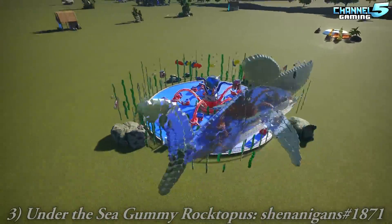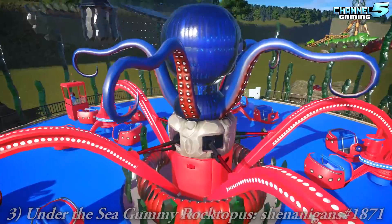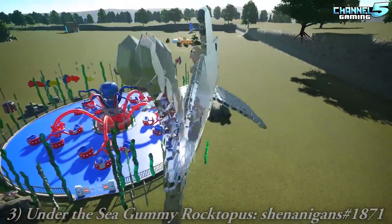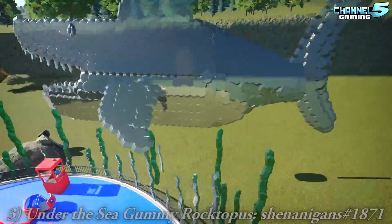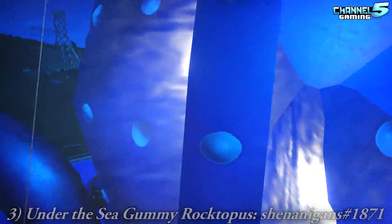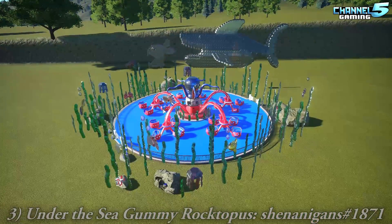Under the Sea — a gummy roctopus by Shenanigans. Wow, all the crystals used for the seaweed — pretty cool, perfect ride to use. He's covered the octopus with gems. Why is there gingerbread in there? It's in his tummy — he ate him! Well, that's clever. There's all this stuff in there like barrels and things. He's got eyes — well done, that's hilarious.